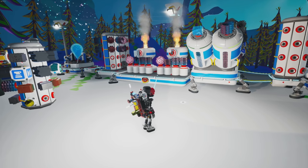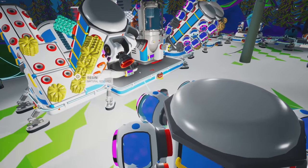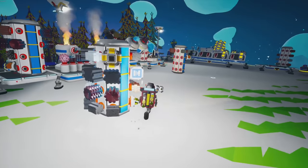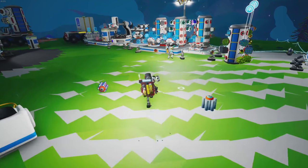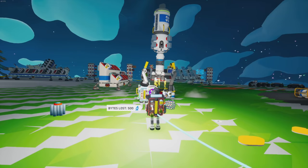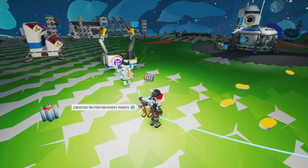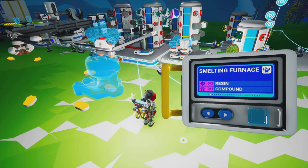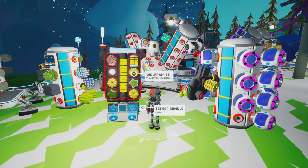Somebody really should run tethers underneath this whole base area so we don't have to worry about that. Let's go ahead and make a platform for smelting because we're gonna need something to smelt stuff anyways — two resin. I need some more iron, we had a whole bunch. I'm gonna make a large platform first, and then go ahead and send this — being sent! Heck yeah. We gotta get the gear head hat this time.